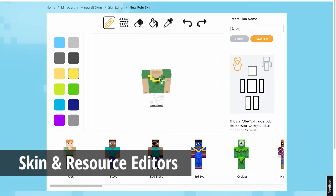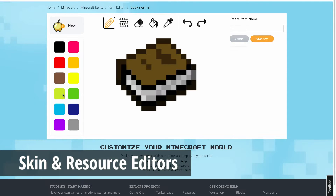For creative fun, Tinker offers a skin editor to customize your Minecraft player and resource editors to customize your items, blocks, and mobs. With these 3D editors, you can remix hundreds of thousands of skins and resources from the Tinker community that other Tinkerers have made.